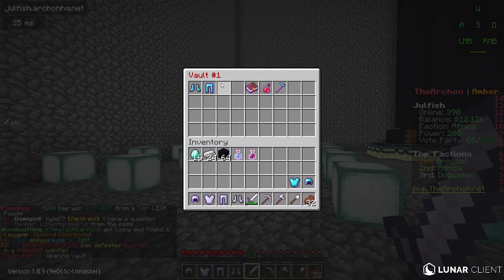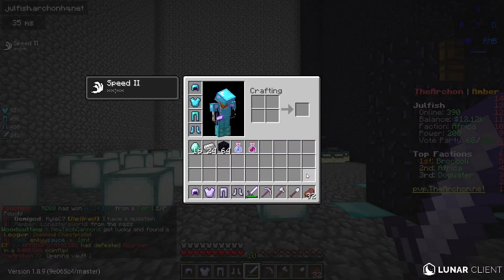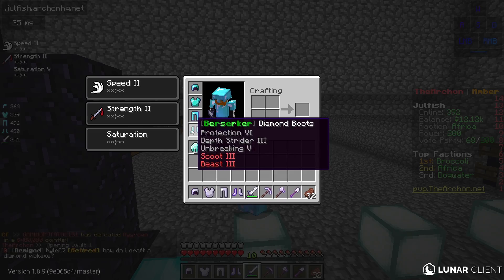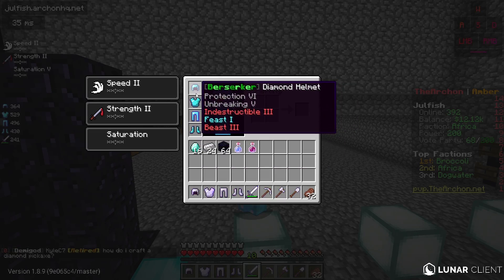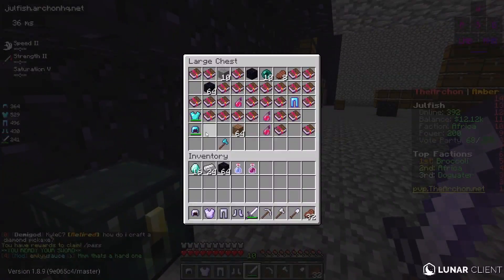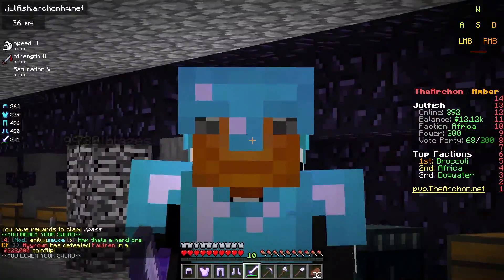I was actually given a custom set from the faction leader himself. Basically, this is what a God set looks like — it's generally Prot 5 and has Tank 3, Beast 3, and Scoot 3, all this generic stuff. I believe there needs to be a Hulk boost enchant, but I don't think that's a thing anymore. Basically, God sets are like the meta.